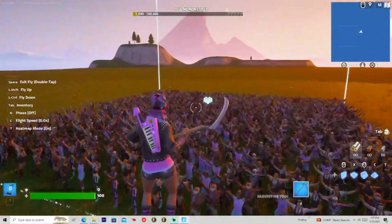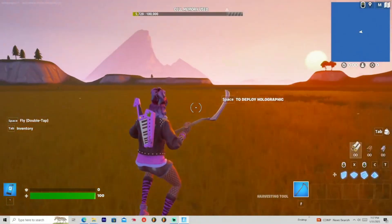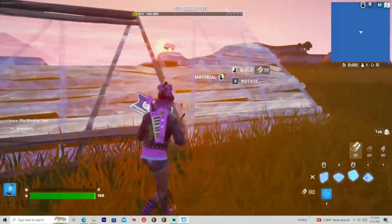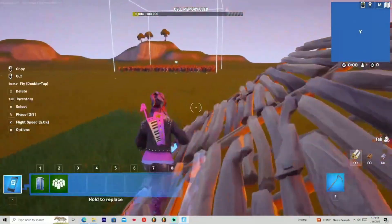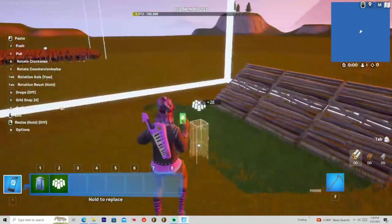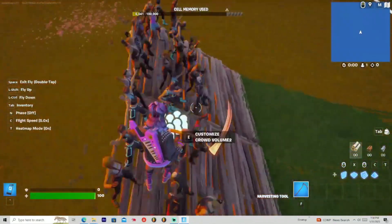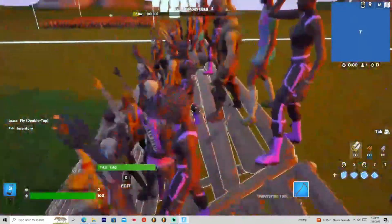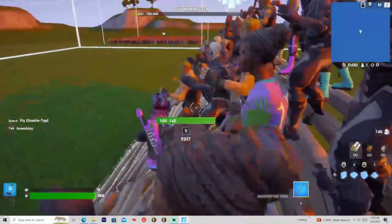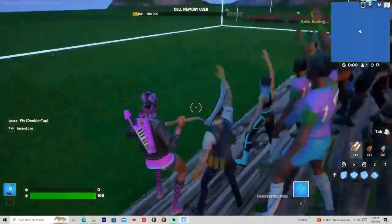I'm going to show you guys some examples of how this device can actually be useful in creative. Let's say that you have some stairs — literally three stairs. Copy a crowd device and just put it down. They literally fit onto the ramp without overlapping or anything. It's actually pretty cool how they just fit onto it automatically.